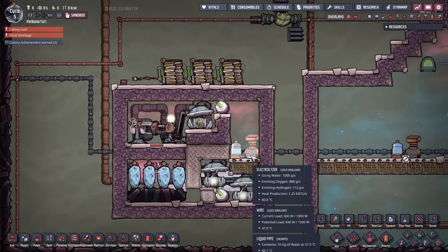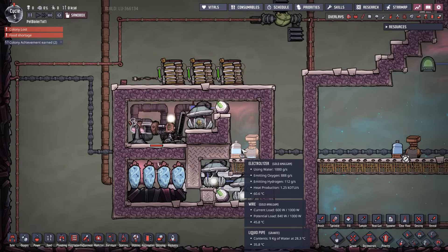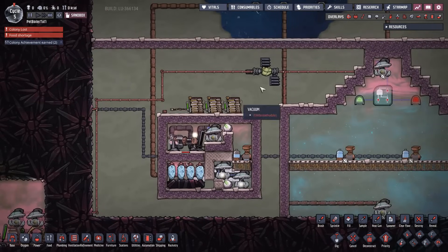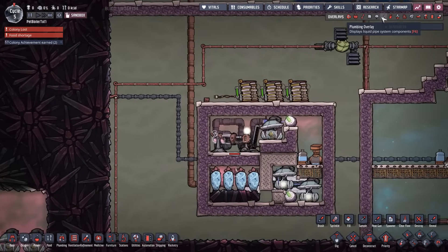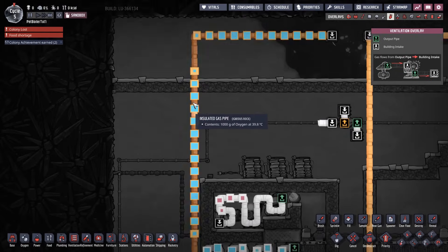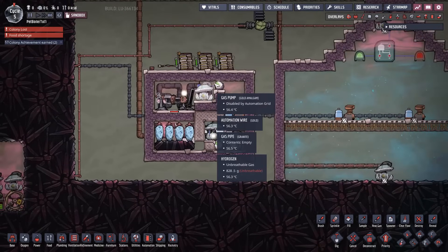You really want to make these out of gold amalgam, just in case your temperatures get warm — if stuff's going to overheat at 75°C you'll need to pay more attention to your electrolyzer setup. By and large this thing does its job with basic wires and batteries. If the wheeze warts hadn't been nerfed, it would spit out oxygen at around 20–30°C; for now it's coming out at about 40°C, which is livable.